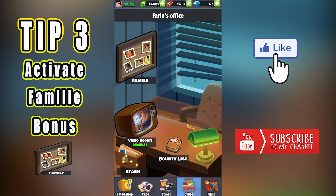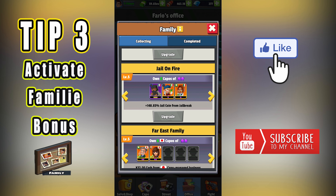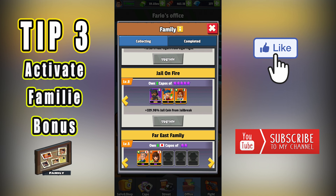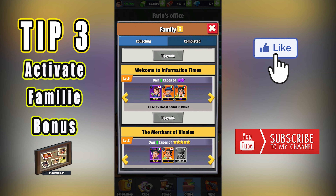Tip number three: activate family bonuses. One of the most important bonuses you can get from activating family bonus is adding a jail coins bonus to your reward from jailbreak fights. This gives you more coins, which means more goods you can buy from the jail store and faster advancement. The other bonus you must look for is the TV boost bonus — use it to your advantage by increasing the multiplier for the video booster for two hours. Pay attention: they all must be activated manually, so do not miss out on them.